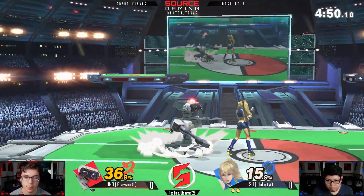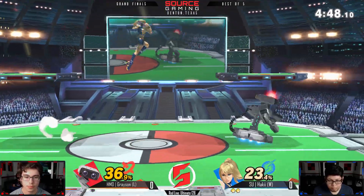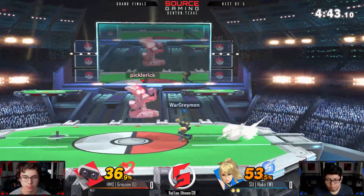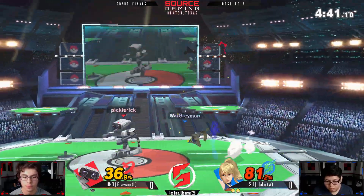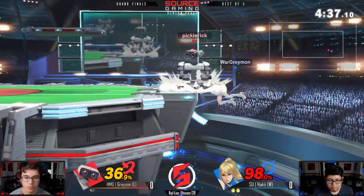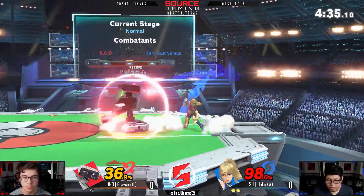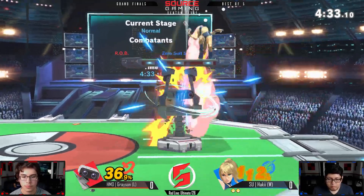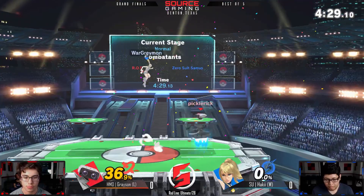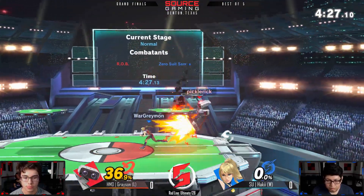We're gonna have to see if Grayson can turn up some low-percent strings here, otherwise Haki might just run away with this last stock. He's looking pretty comfortable so far — already at 81, almost caught the flip jump at 90. Grayson is not letting it happen too easy though. Nice grab, up-tilt, up-air — that's gonna take it.